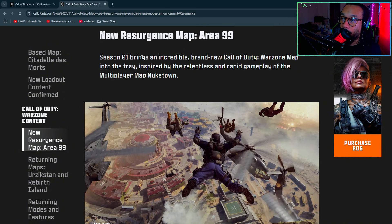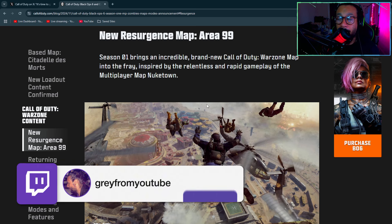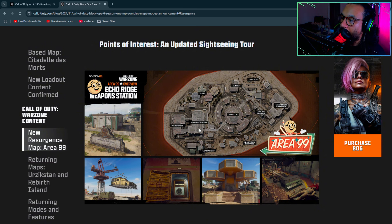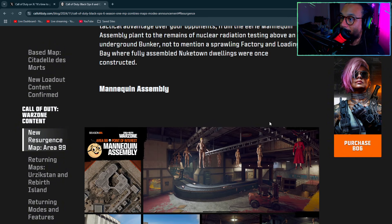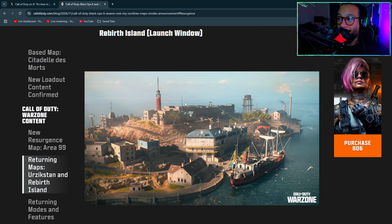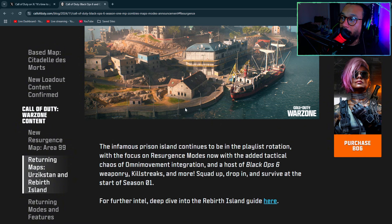We've already seen some gameplay for the new Resurgence map, Area 99, during the COD event — it looks like a pretty fun map. Landing zones include the Bunker, Test Site, Pods, Manufacturing Warehouse, Loading Bay, Nuketown Shipping, Cooling Tower, Reactor, and Anakin Assembly. The Reactor is probably going to be the hot landing spot. Urzikstan and Rebirth are both coming back, integrated with Omni Movement.